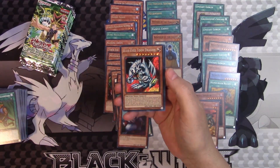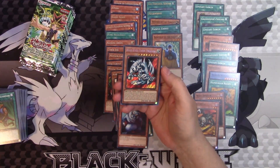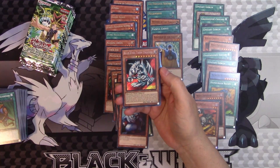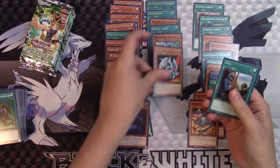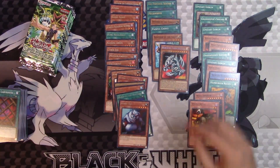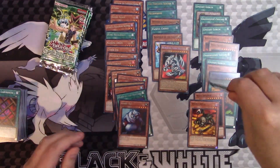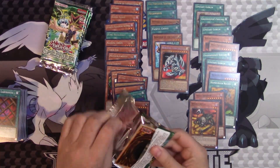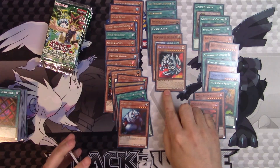There he is — the Blue-Eyes Toon Dragon, Secret Rare! He's actually still worth a few dollars even in his reprinted form. In all his glory. Toll, Labyrinth, Neck Gaboon, and Gaia Power. That's six foil hits — we should get at least one more. So now we know: if you get this box, you're at least supposed to get the Blue-Eyes Toon Dragon. These must be done like hobby boxes.